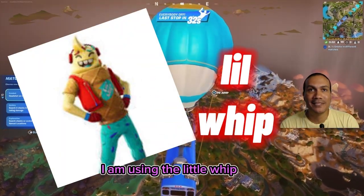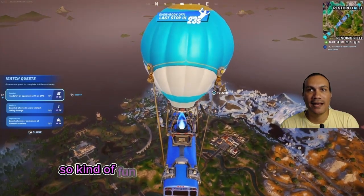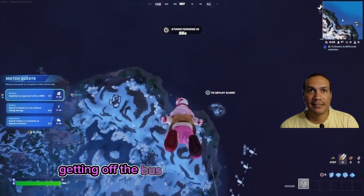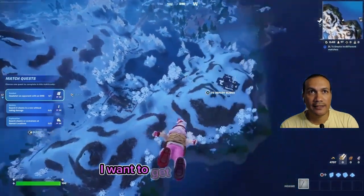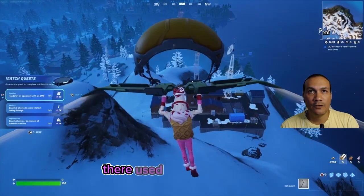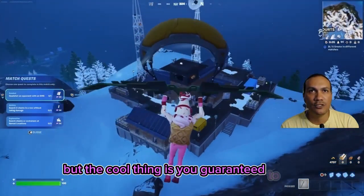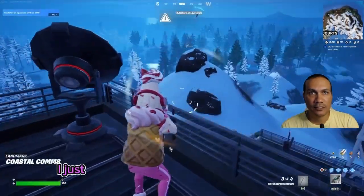I am using the Little Whip skin. I've recently been playing with the odd skins, it's kind of fun and I like to get wins with them. Today we're using the Little Whip, getting off the bus a little bit later than usual. The reason for that is I want to get to this area here - these outpost areas on the map.